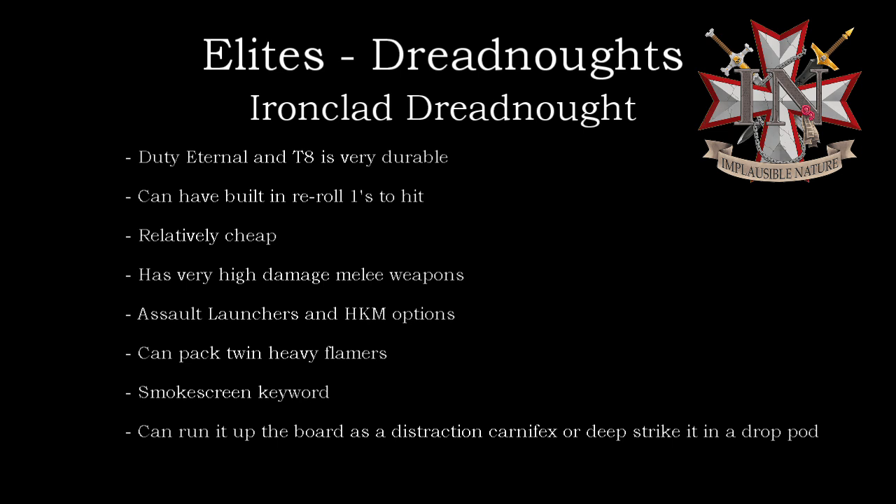I really like the Ironclad — he is extremely durable for how cheap he is, starting at just 135 points, which is insane for a Toughness 8 Dreadnought with minus 1 damage. There are two really good ways to run him: you can drop pod him in, which is completely viable — just make sure you have a Chaplain nearby or someone with Frontline Commander so he gets a bonus to his charge range. His flamers now have 12-inch reach so they can fire and roast something when they come in, and the Dreadnought drop pod rules are now the same as standard drop pods, so you're looking at a first-turn drop-in.